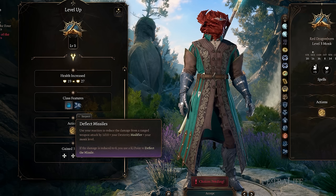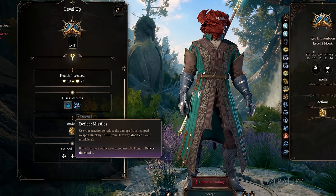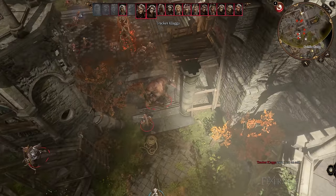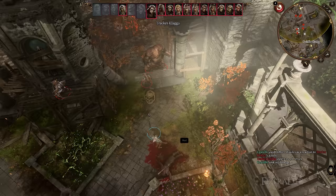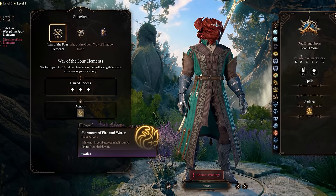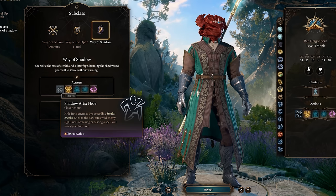At level 3, all Monks can use their reaction to reduce the damage of a projectile fired at them. They roll a D10 and add their Dexterity modifier to this, and if the damage is reduced to 0 or lower, they can also deflect that missile back at the attacker, potentially damaging them. This can be used once per round, and note that it doesn't negate other negative effects that may come along with the attack, such as if Ensnaring Strike was used, even if damage is reduced to 0. Also at this level, Monks will select a subclass and gain subclass features, which we'll cover more in detail in the subclasses section.